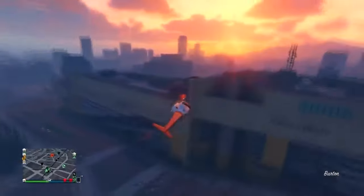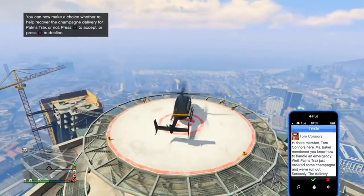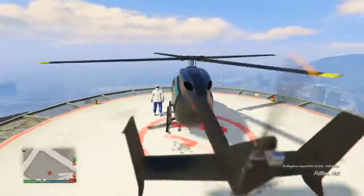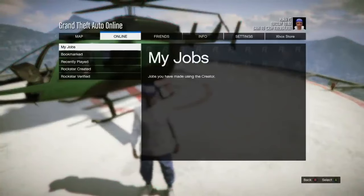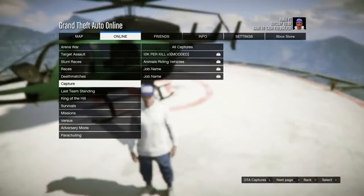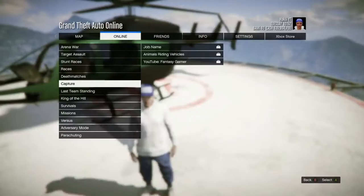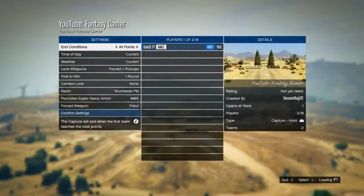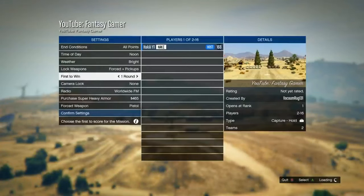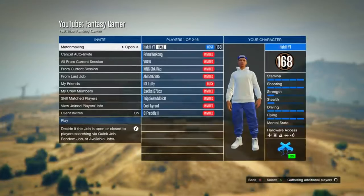Last is the Space Stalker. Go to the description and bookmark the specific custom job — it's called YouTube Fantasy Gamer. To access it: press Start, go to Online, Jobs, Play Job, then Bookmarked. It will be a Capture mission. For the settings, set it to All Points, time of day to Noon, and Owned and Pick Up mode — it doesn't matter too much.